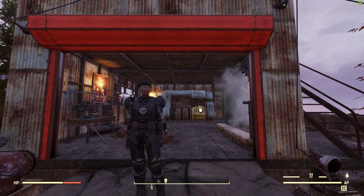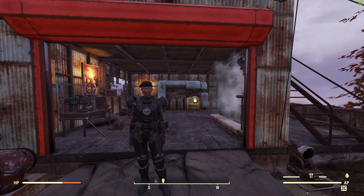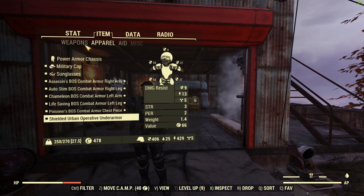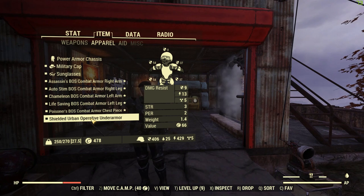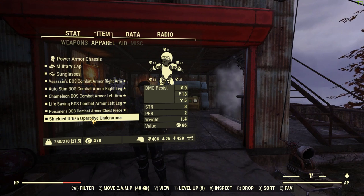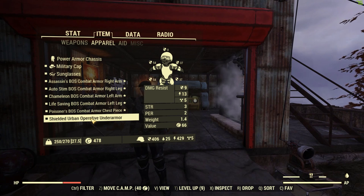That was the third and final part on getting your BOS legendary armor — it's insane, you've got to get some. Now for the under armor, I found the urban operative under armor is the best for me. I'm going to show you how to get the shielded version and then end the video. I hope this really helped — if it did, hit that like button and subscribe. I'm popping out more Fallout 76 content. Drop any tips, questions, or feedback in the comments. Links to my Twitch and Discord are in the description.